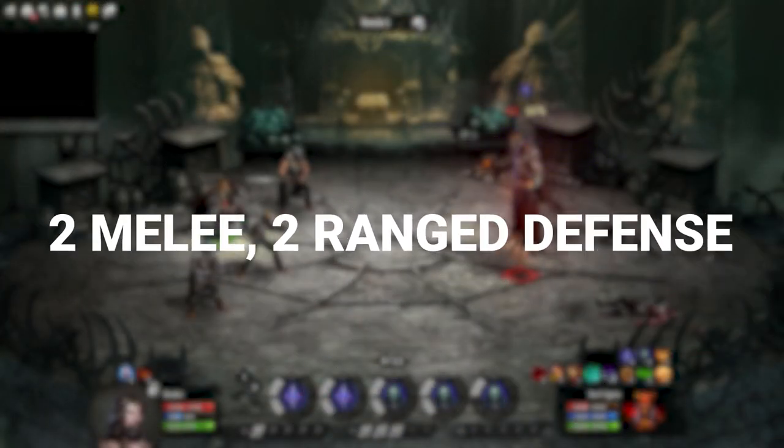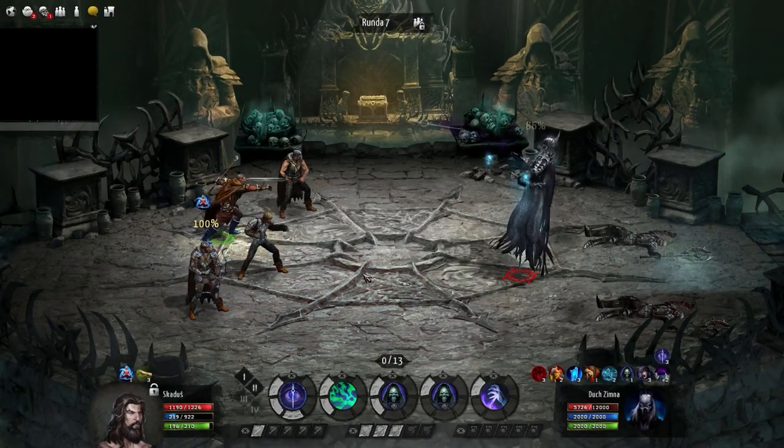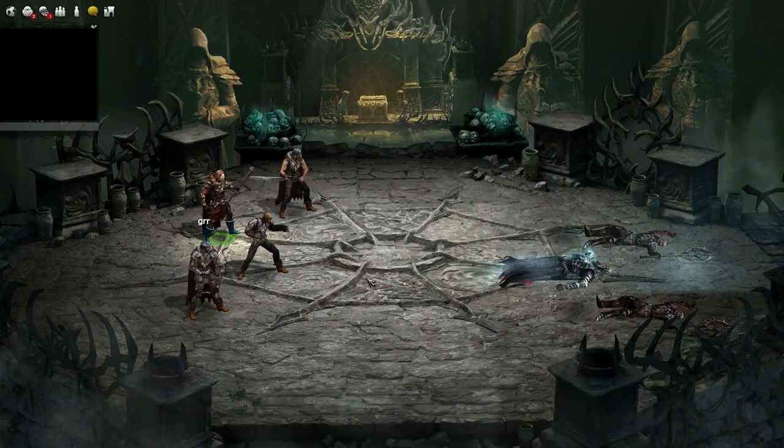When you are first starting off in Broken Ranks, it may be recommended to set 2 points for your melee defense and 2 points for your ranged defense by default. This leaves you with 8 other action points to allocate to your attack abilities, and if you only put 2 points per attack, that gives you 4 different attacks to use during the round.